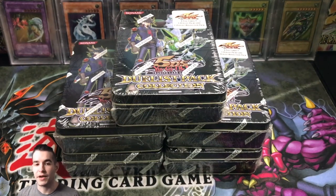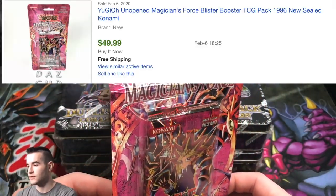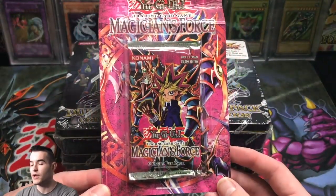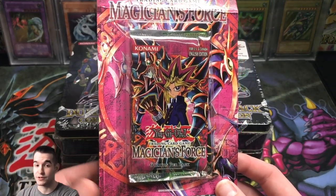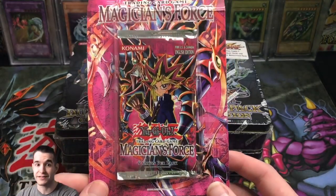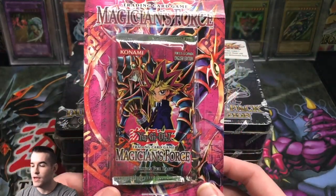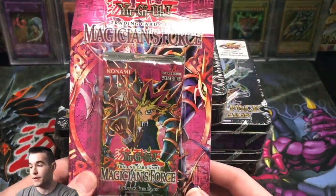I'm going to show you guys a couple of pickups before we get into the opening. First, I got this in the mail recently — it's a Magician's Force Blister. It's a little creased up. I actually got this in a giveaway from Yugi Bro on Instagram — he gave away five of these and I won one of them. Pretty cool. I actually don't need this blister so I will be selling it.